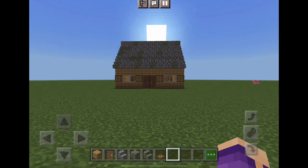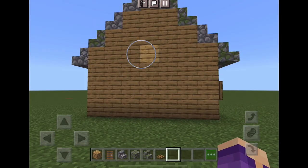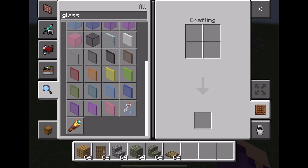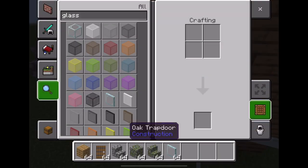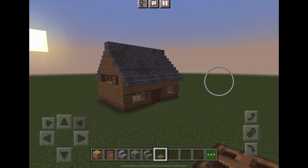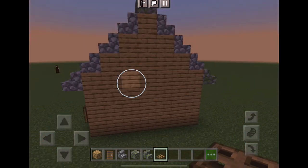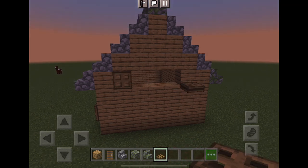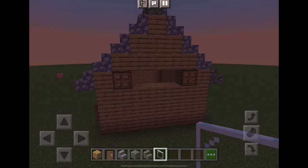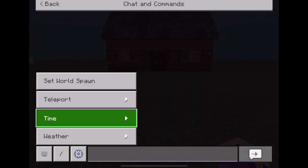Now with the power of editing magic, there are going to be windows on these sides. Let's get started. Now for the other side — just like that side. Get the glass again, and then we are going to change it up.